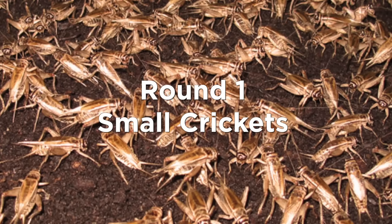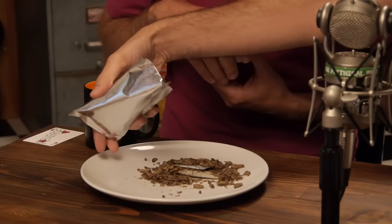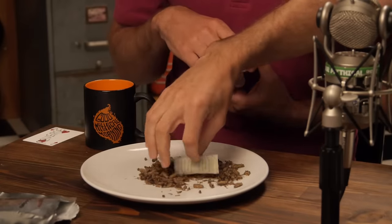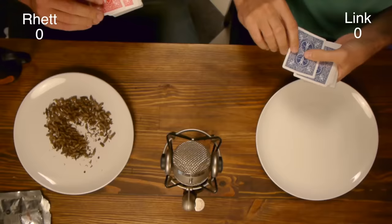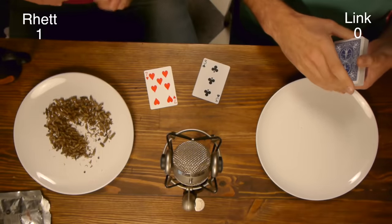Round one. I am hungry, but I'm not hungry for bugs. Round one is small crickets. Let's dump these out and take a look. Crickets are known to eat their own dead when there are no other sources of food available. I win the first round! I got a seven, Link got a three.